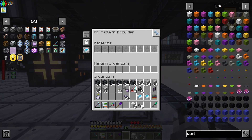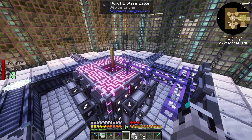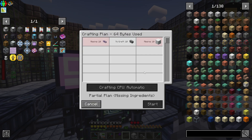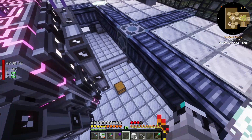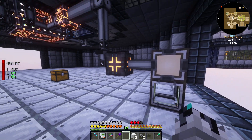So we give the pattern provider these patterns. I don't have storage here yet, but technically I could — if you go to 'next' you can see it's missing 10 flux-covered cables and 10 white wool, because this computer at the moment has no storage. But if you understand this basic mechanic, you understand auto-crafting.